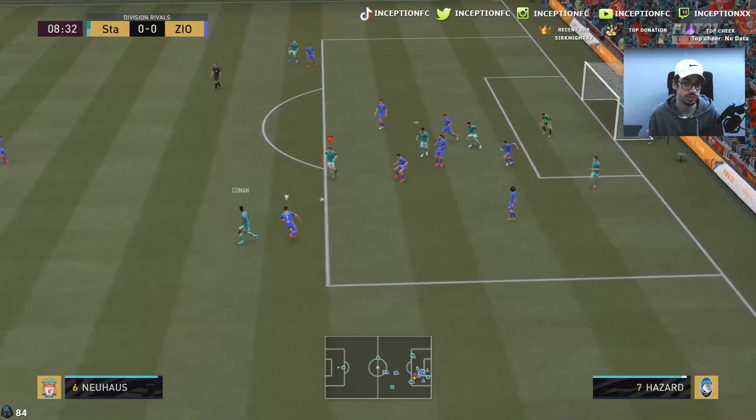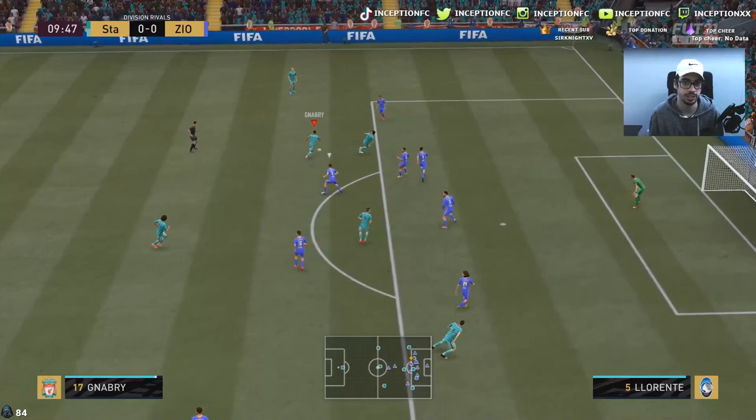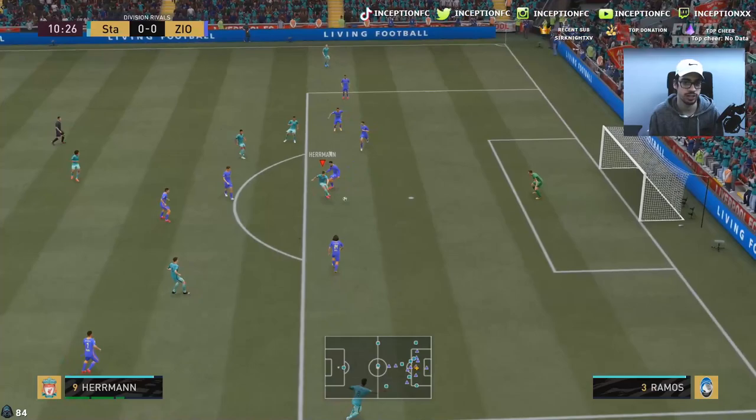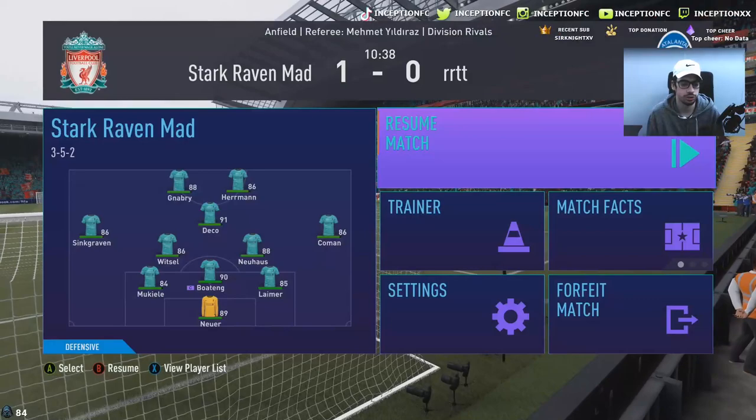It's so easy. His dribbling is actually kind of nice — it's really sharp in those really clutch situations. Oh, that finishing was not good though, man. He has to hit that across goal easily. Finesse shot — at least he hits that one. I just think the finisher chemistry style is going to be the most ideal for a card like this in your team, for sure.